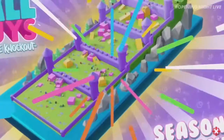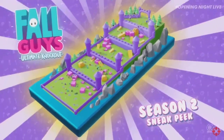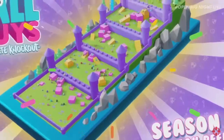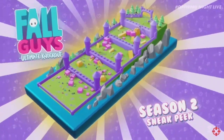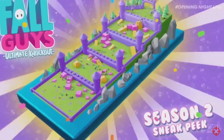This next one looks almost like a variation of Door Dash, so you have to knock down a bunch of stuff, but it's also uphill. This may be a race because I could see a lot of people getting tripped up on this one. This one also looks pretty cool. This is pretty much all we got — I think this is the only like two seconds we got of this map, so this one's definitely going to be pretty cool as well.